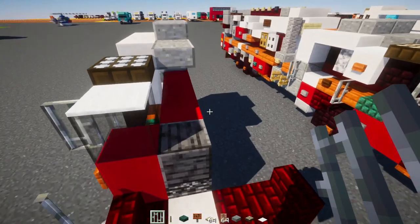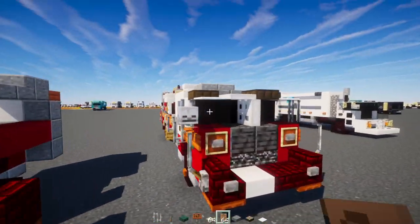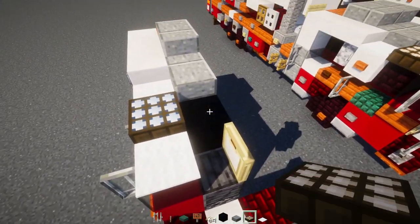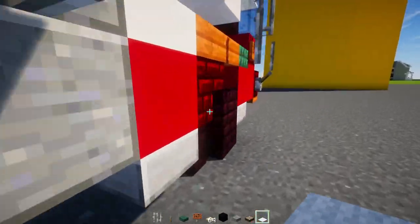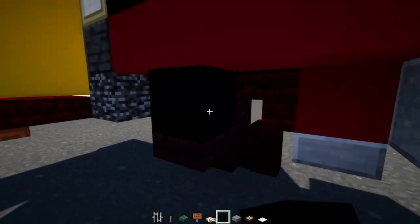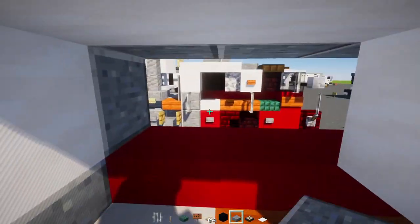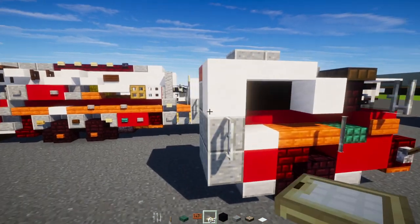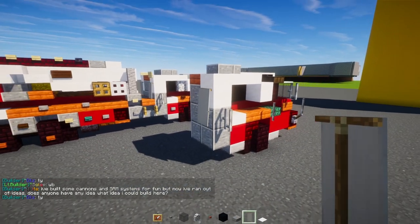In the middle here we'll add a birch trapdoor and open it up. On the inside add black concrete and white carpet on top. For this wheel we'll add two blocks wide black concrete, and also two blocks wide black concrete for the inside of this window. In the back we'll add a light gray banner.